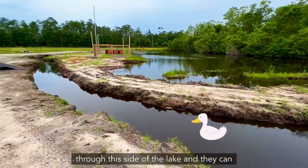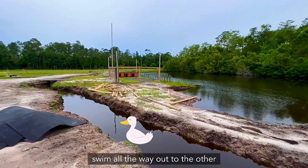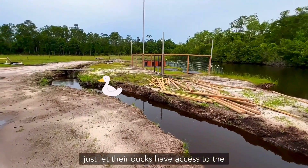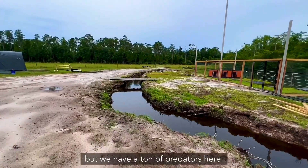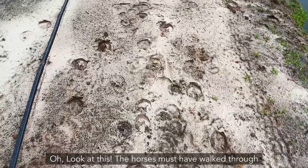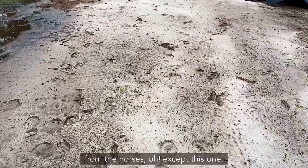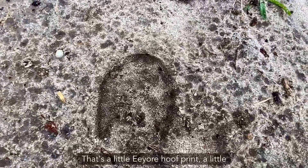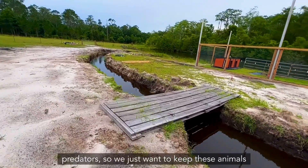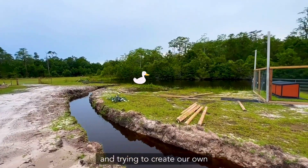The ducks will come in through this side of the lake and float all the way down their little lazy river and swim all the way out to the other side. Most people would probably just let their ducks have access to the lake, but we have a ton of predators here — snapping turtles, hawks, snakes, all sorts of stuff. Look at this — the horses must have walked through here earlier. There's hoof marks in the ground — and a little Eeyore hoof print, a little donkey hoof. But anyway, we have all sorts of predators so we just want to keep these animals as protected as possible. That's why we are netting this all in and trying to create our own little island.